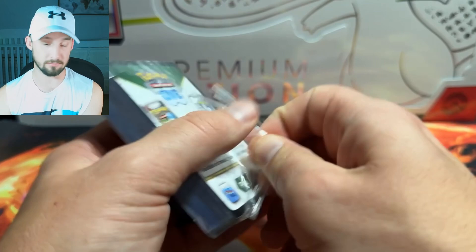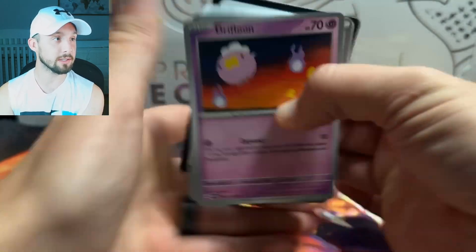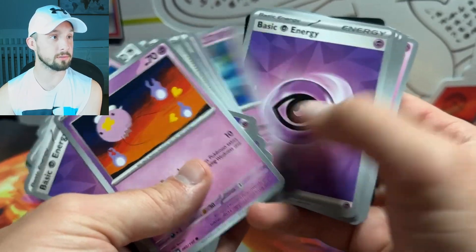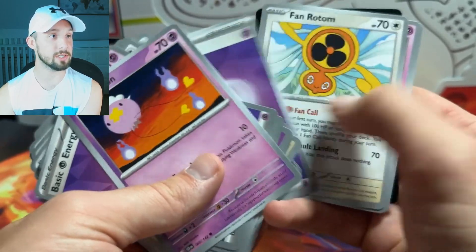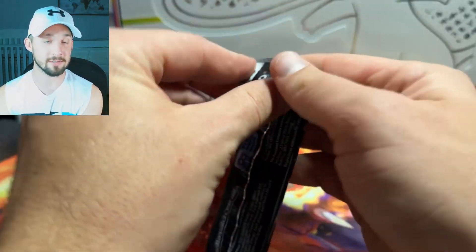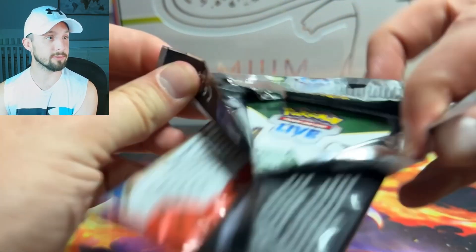On to our second deck. Looks like we've got the Bouffalant with the Stellar Crown stamp there. Ooh, Jet Energy — that's solid. Bravery Charm, another solid card. Nest Ball. Another Jet Energy — yeah, we take those all day. We love those Jet Energies. And for the pack selection, again we've got all four pack arts. I don't know if that's standard in these Build-and-Battle kits, but that's pretty cool — nice showcase for the set pack arts.